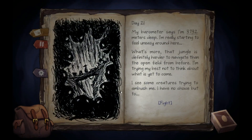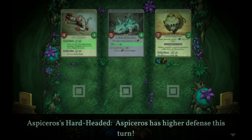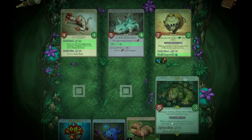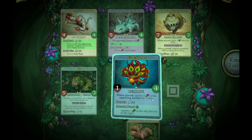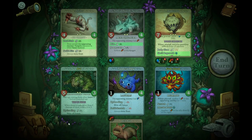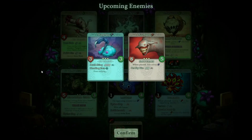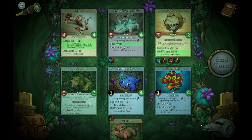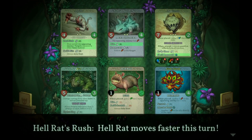Day two — my perimeter says I'm 37 to 32 meters deep. I'm really starting to feel uneasy around here. That jungle is definitely harder to navigate than the open field from before. I'm trying my best not to think about what's to come. I see some creatures trying to ambush me — I have no choice but to fight. All right, we're definitely screwed on this one. Everybody's very weak. Burr, come on help me out! All right, guys — morale boost somebody. Oh my god, we still got two to go. You look creepy. All right, Lantern Dog — recall him.